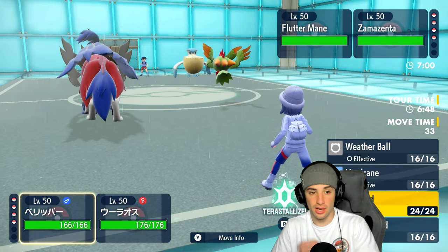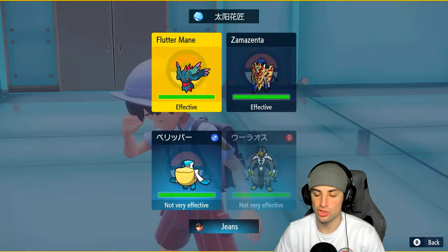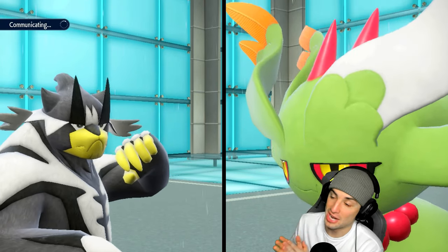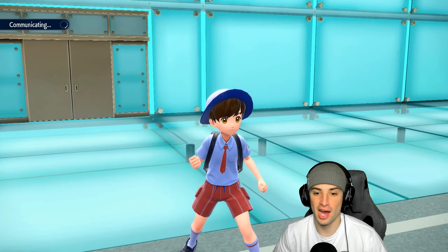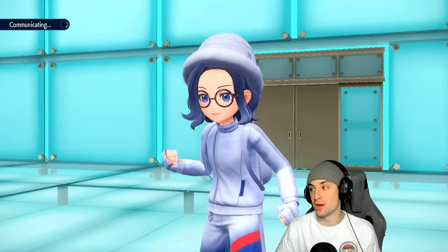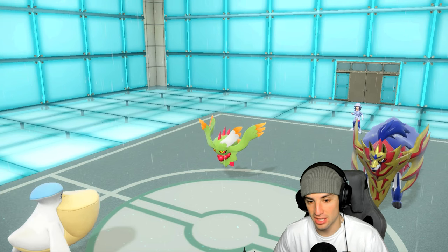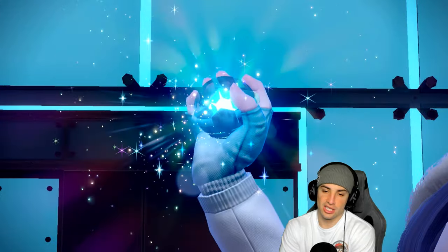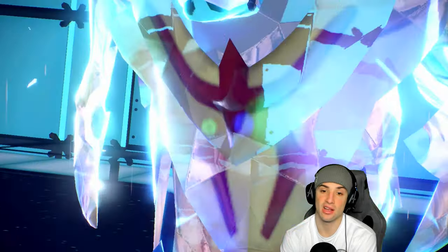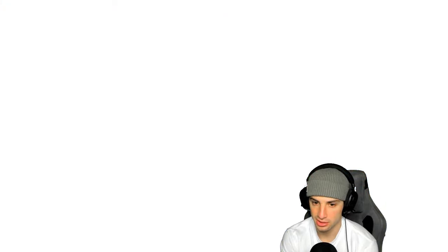Wide Guard flies from Pelipper — such a good move in Regulation G. They go for Thunder Wave, which is fine since I'm dodging attacks anyway. Body Press is doing big damage but Surging Strikes can fly and finish off Flutter Mane. We didn't even need Wide Guard — could have just gone for Tailwind. We got lucky dodging that Thunder Wave. Now we need speed control; Urshifu might want to Protect so it can outspeed Zamazenta next turn.